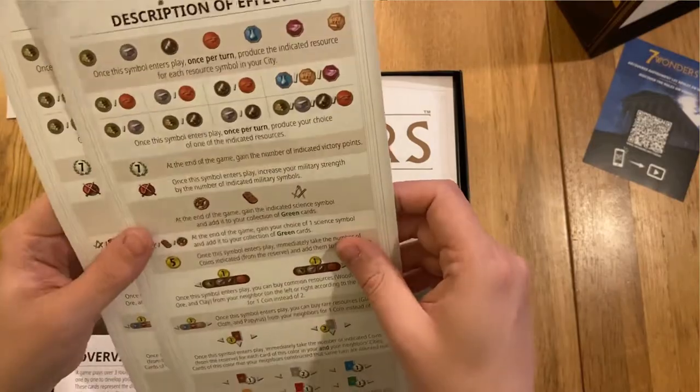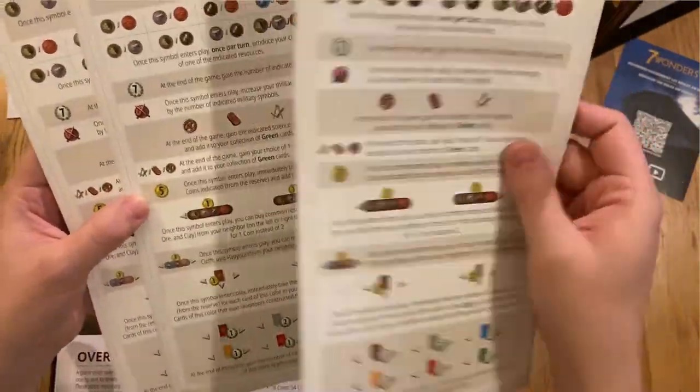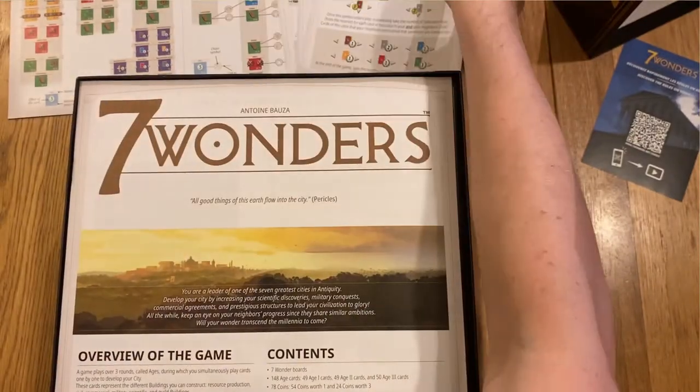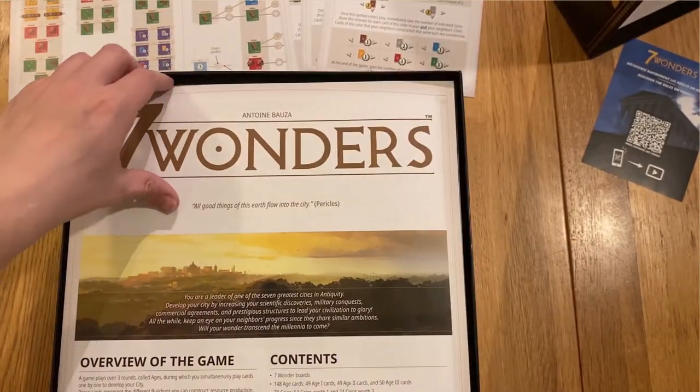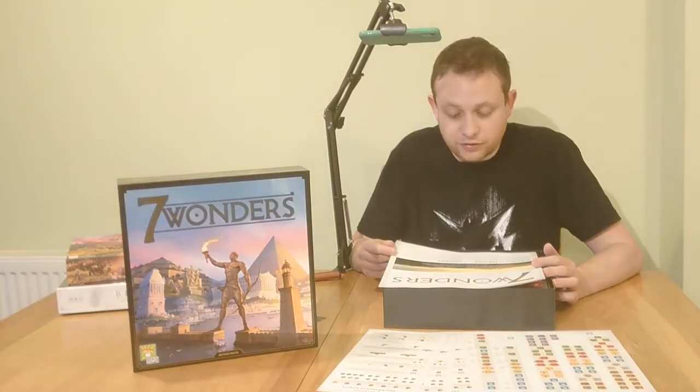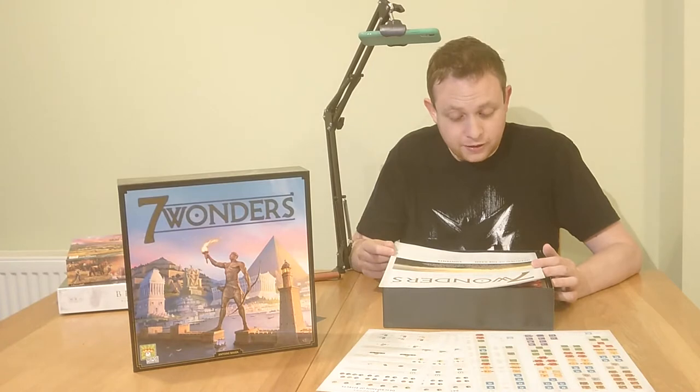We have lots of bits and pieces: description of effects, list of cards - all to facilitate an easier experience playing the game I guess. The rulebook opens with a quote: 'All good things of this earth flow into the city' - Pericles. Then: 'You're a leader of one of the seven greatest cities in antiquity. Develop your city by increasing your scientific discoveries, military conquests, commercial agreements and prestigious structures to lead your civilization to glory.'